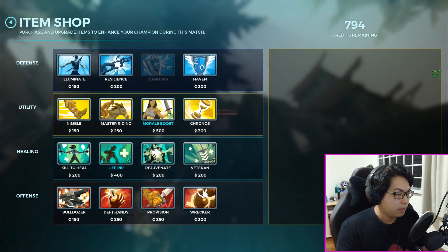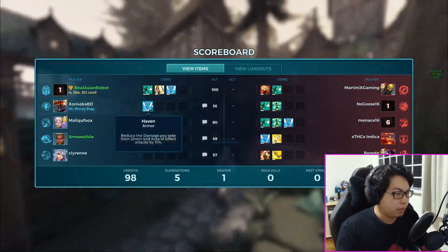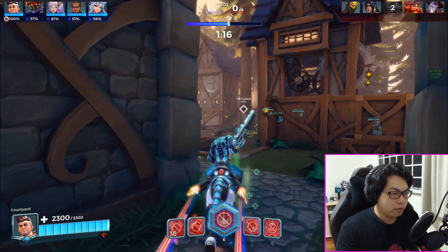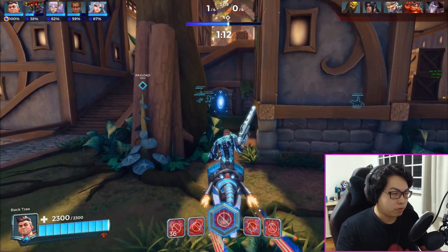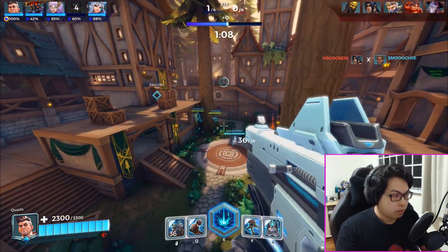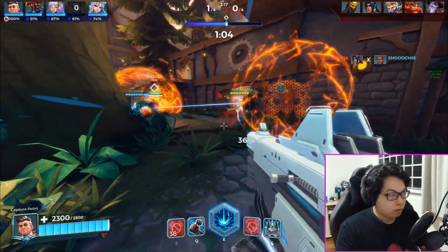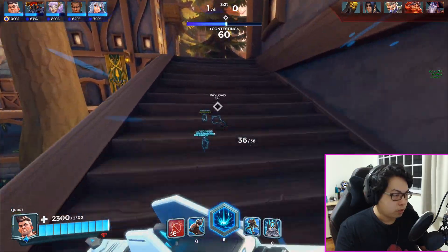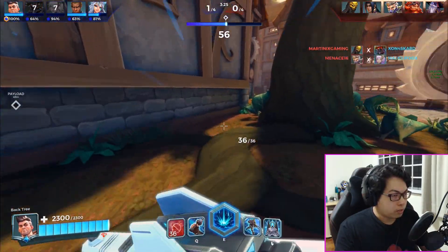Dredge got me and blew me up. I have some Haven and more Life Rip. Life Rip is generally what you want to max first - if you find reloads to be a problem you can get Deft Hands, but I like to have my defensive items up first. So Life Rip, Haven standard, then Morale Boost will be the next thing I work on. It all really depends on how the enemies do their thing.